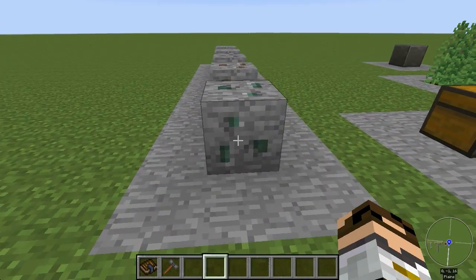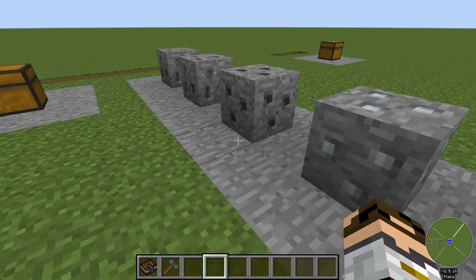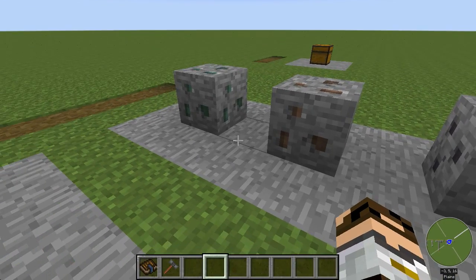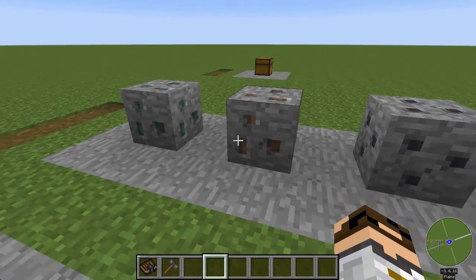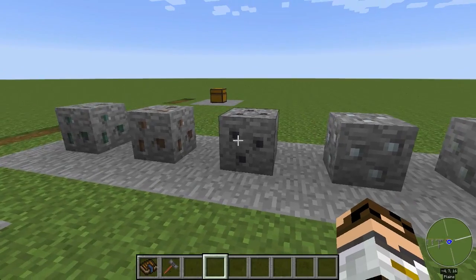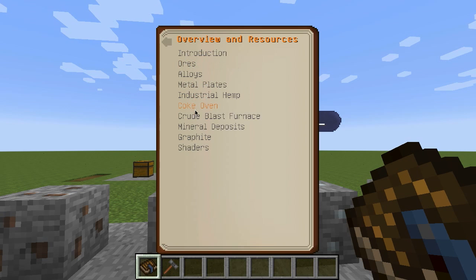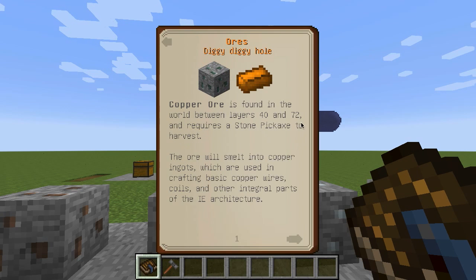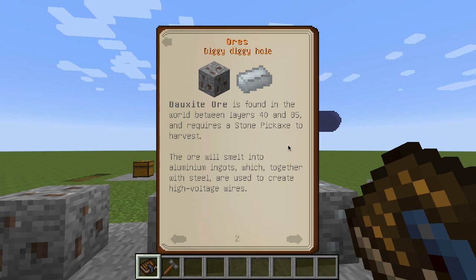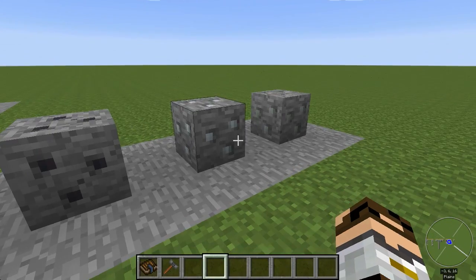Let's talk through some of the resources. There's a bunch of different ores added — copper, tin, silver, lead, and nickel between all of these different kinds of blocks. You'll find them scattered about in the typical places. For example, copper ore is found between Y levels 40 and 72 and needs a stone pickaxe. Bauxite, lead, silver, nickel, and so on are all pretty well described in the book so you can find out exactly where those things come from.